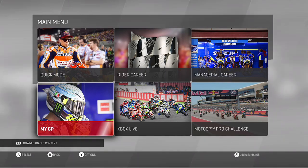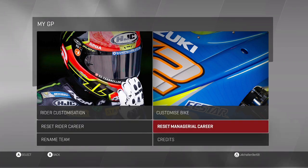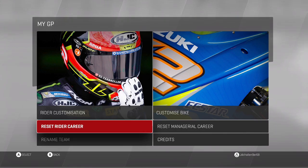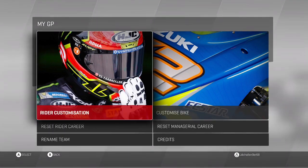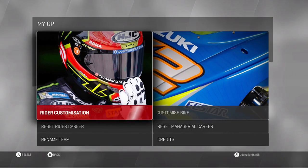Basically the way it works is you go to myGP, and there you are — rider customisation. That's what we're going to be doing today. I have done a full customisation video a couple of months ago on rider and bike, but this one's going to be how to set up a decent rider when you play the MotoGP games. Last week I did a bike and it was pretty good. I did do a race on it as well, so I am going to do a race on this one as well. Let's get on to rider customisation.